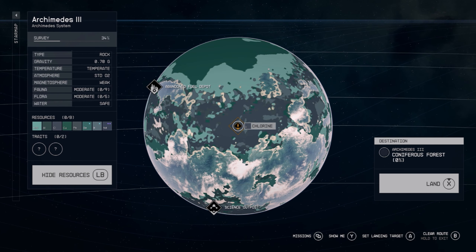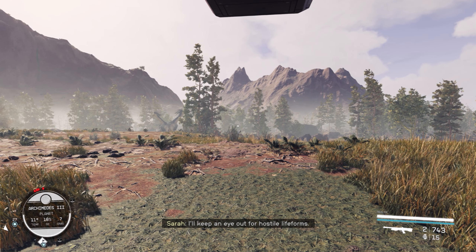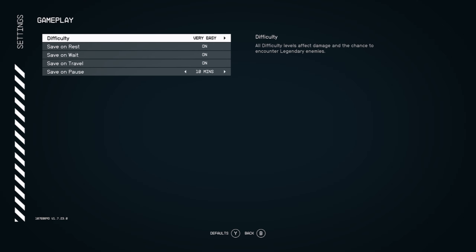When selecting a landing site, try to pick somewhere that's likely to have a high volume of wildlife, such as a grassland or a forest. Once you've landed on the planet, go to settings and make sure that the gameplay difficulty is set to very easy.